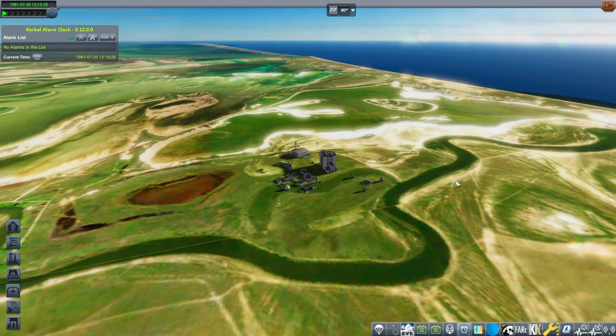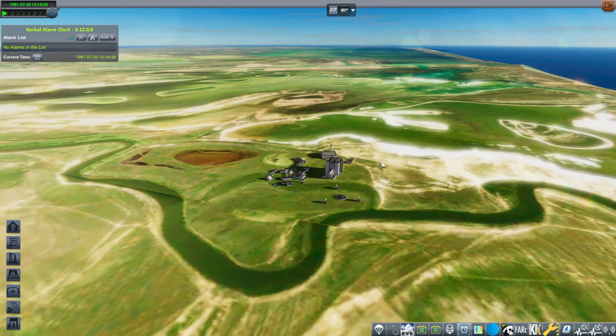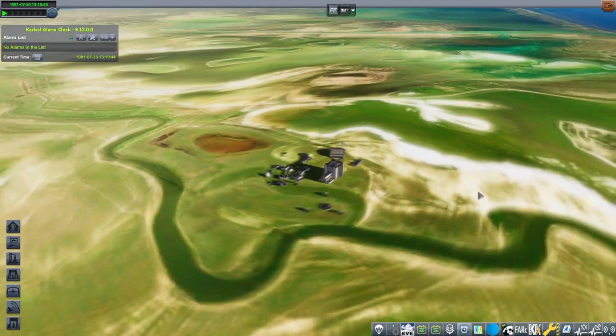I can't give you the placement file that I have because that highly depends on which version of the Real Solar System textures you have. If you have a different set of RSS textures, it will appear different to you — it will be clipping terrain in some places and not in others.